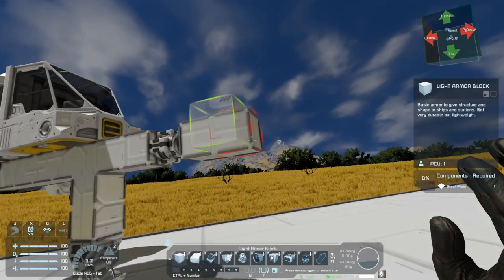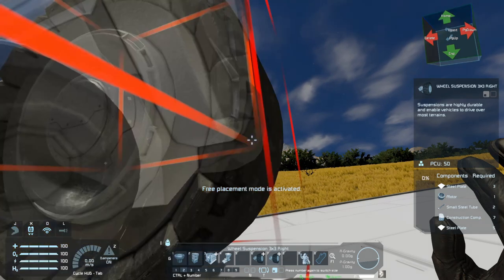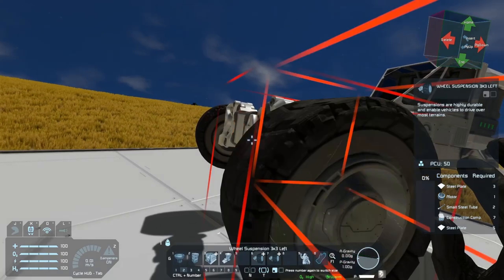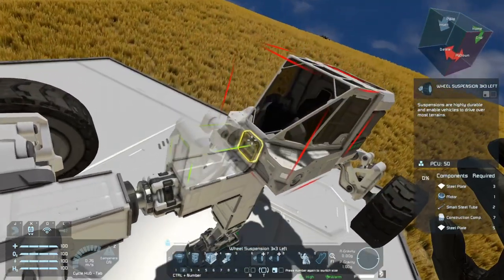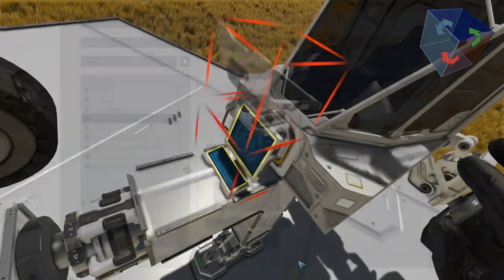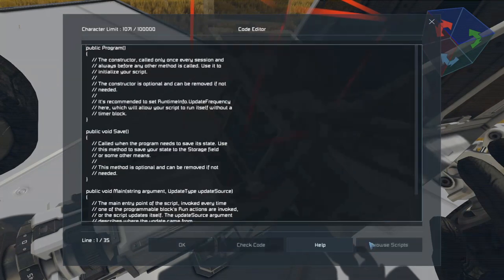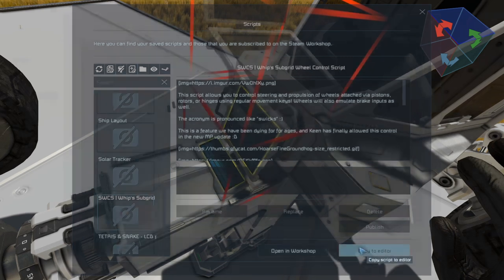For the rotor suspension, I'm gonna put a couple more blocks and put that suspension right there. Now, this isn't the best design, but it gets to a point where we know what we're doing. Now that we have all the wheels in place and the rotor suspension, we need to put our programming block — I'm gonna lay it down right in front, though it could go anywhere. I'll leave the link in the description below for the script we're using, which is called the SW CS Whip Sub Grip Wheel Control Script. I'm gonna copy this to the editor and hit OK.